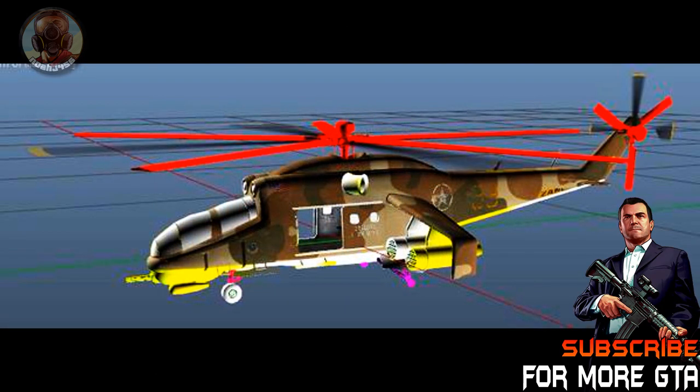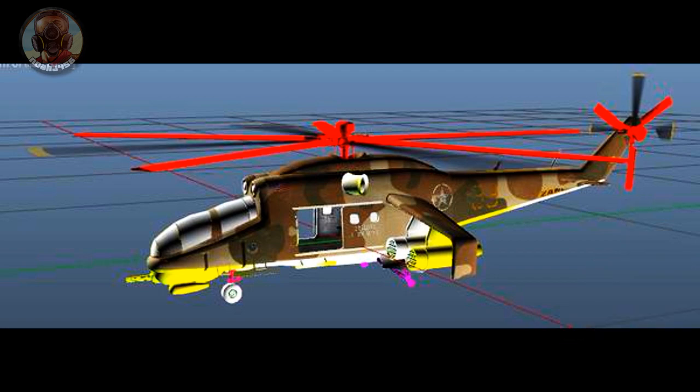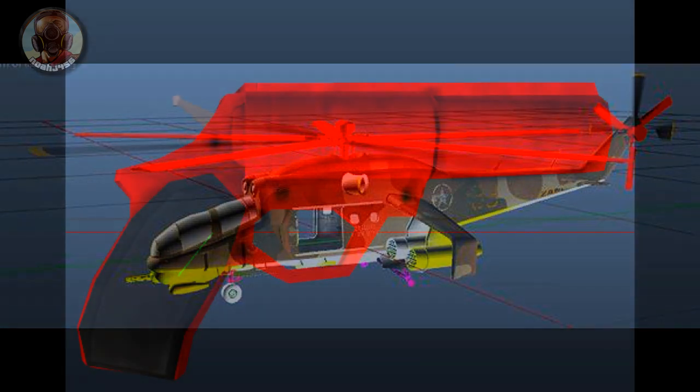This is basically going to be an awesome slideshow type thing — I'm gonna be going through and showing you guys every single thing. First up we have the Savage helicopter. It is not called the Hunter. He found through the in-game files this was called the Savage — he thought it was the Hunter, but apparently this is the Savage helicopter.